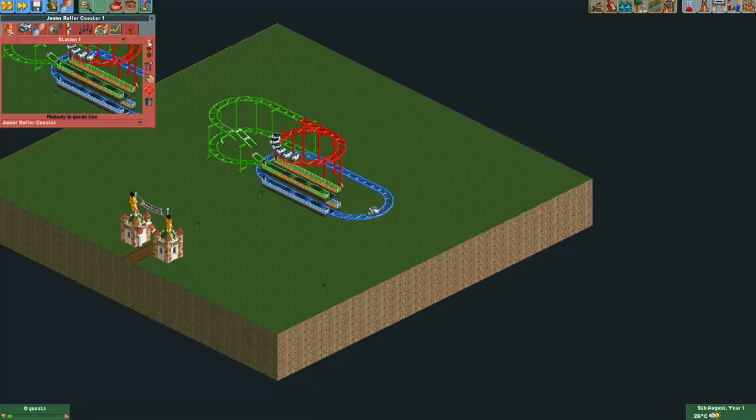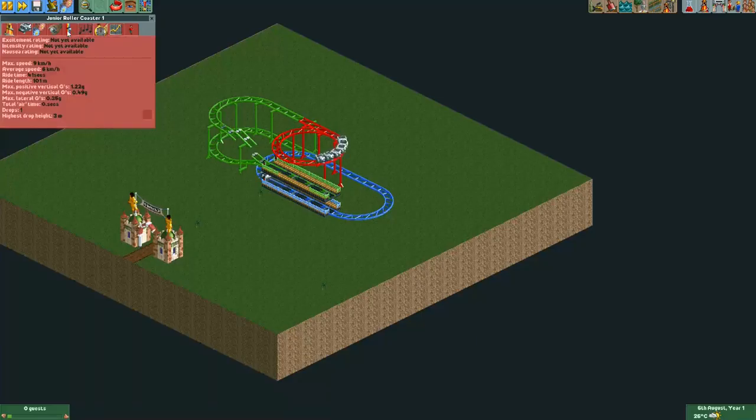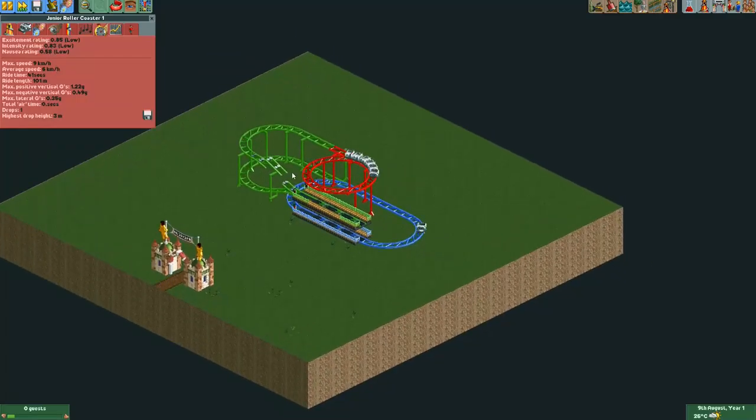Then, really importantly, close the ride once — only once. What this does is stop the stat calculation function. Then put it in test mode again, or open the ride again, and if you fast forward you can see it immediately calculate stats. The stat calculation will be working again in your park.